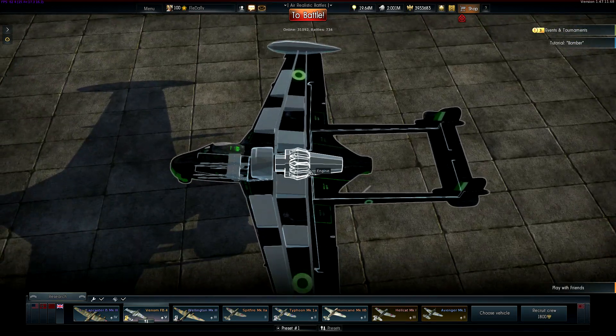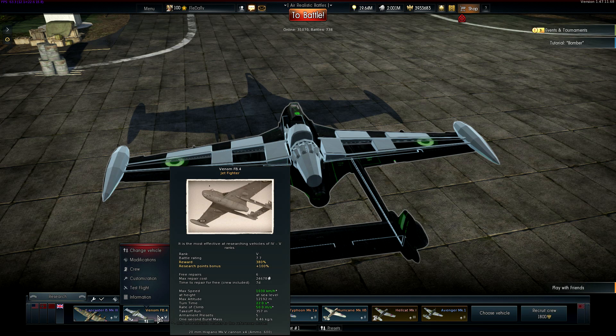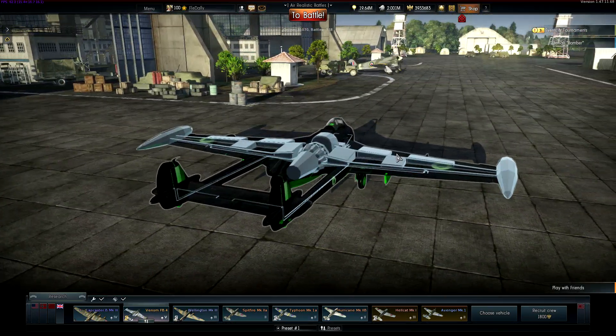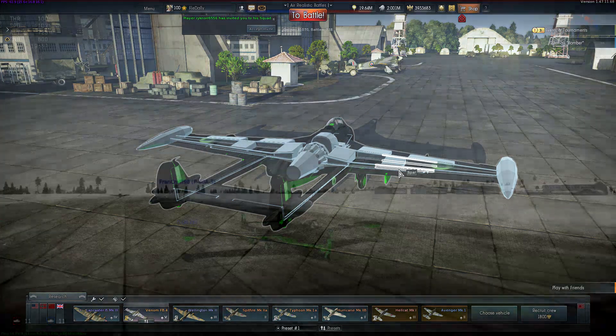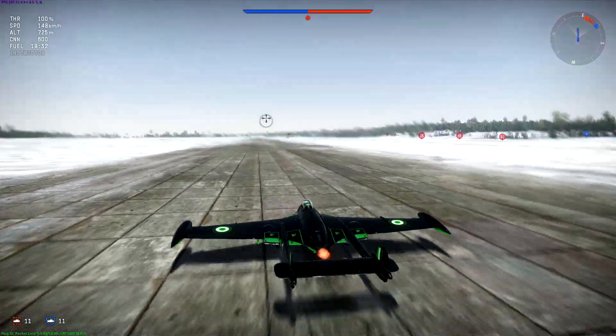This thing is fast. I did some research - this is the de Havilland Ghost engine, which is super powerful. This thing can go up to about 1,000 kilometers an hour in a straight line. It's just a fun jet to play and it's very hard to combat. Alright guys, let's get into it. I hope you guys enjoy this video. Welcome to the first gameplay - we're on Bolivia with the Venom.